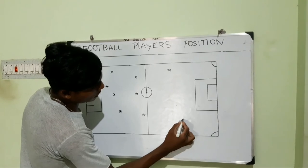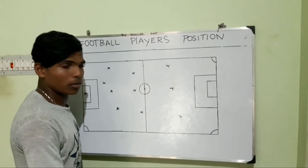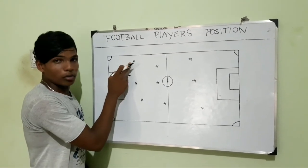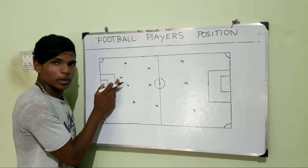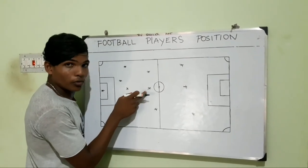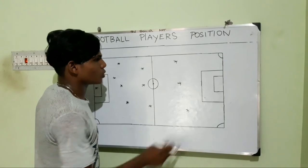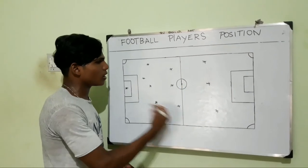Left extreme, right extreme, next striker — the goal scorer. So the 11 main players are: first goalkeeper, then right wing back, left wing back, last man, attacker, staffer back. Center midline, center off, right off, left off, right extreme, left extreme, and striker. These are the 11 main players in football — the 11 number positions.